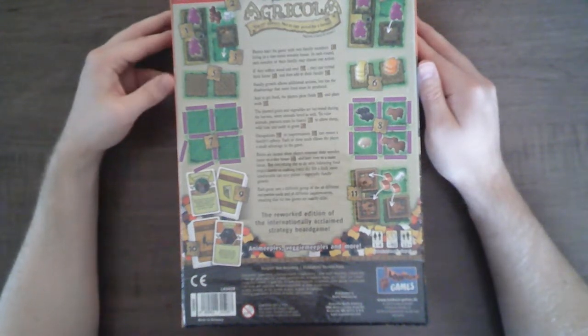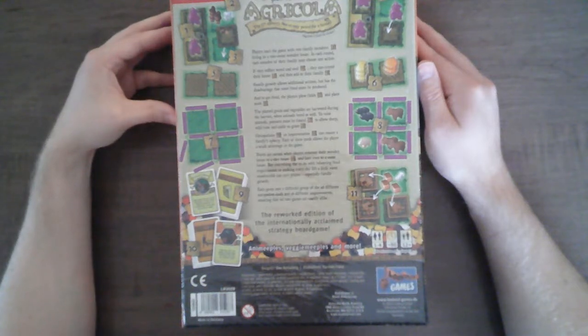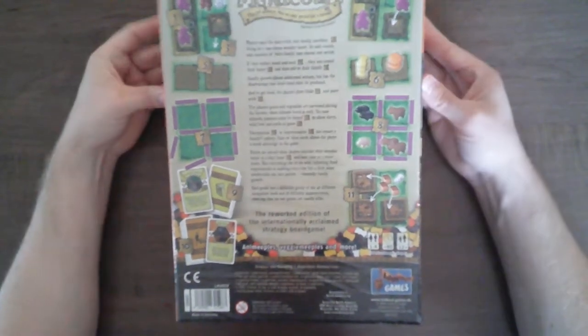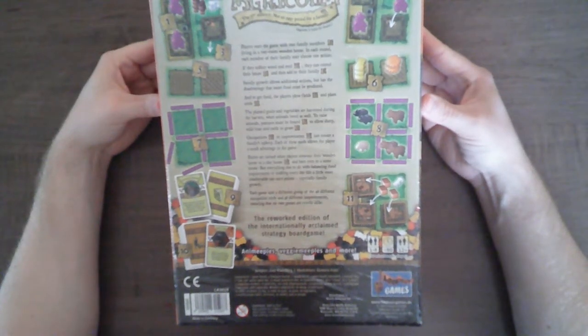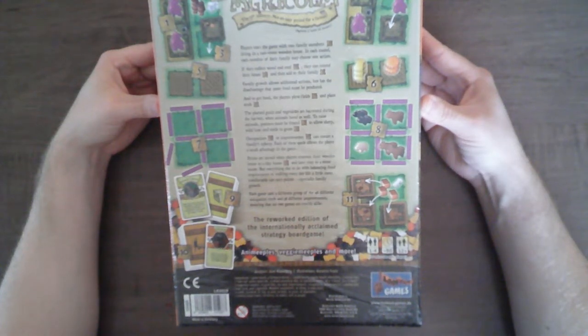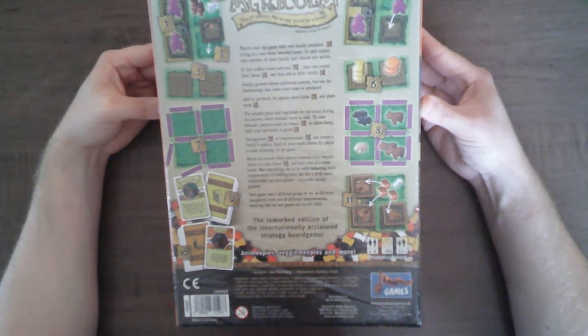Players start the game with two family members living in a two-room wooden house. In each round, each member of their family may choose one action. If they collect wood and reed, they can extend their house and then add to their family. Family growth allows additional actions, but has the disadvantage that more food must be produced. To get food, the players plow fields and plant seeds. The planted grain and vegetables are harvested during the harvest when the animals breed as well.